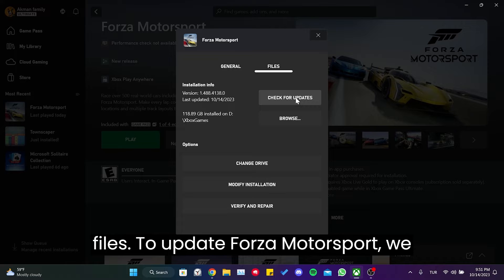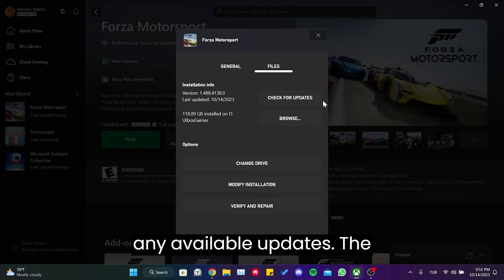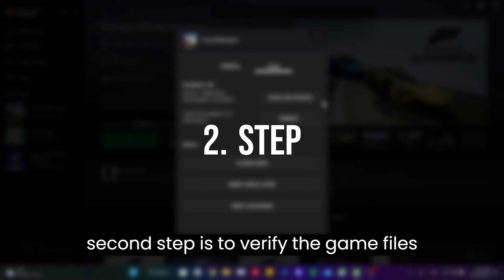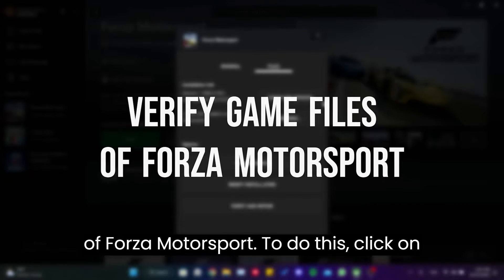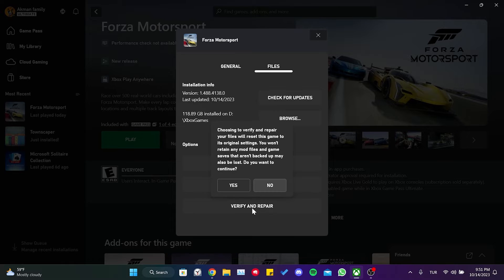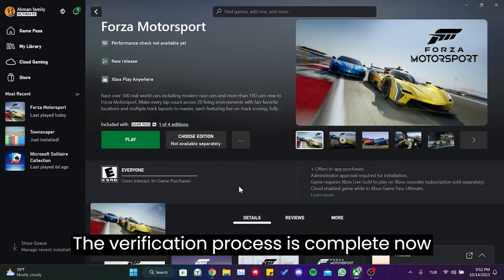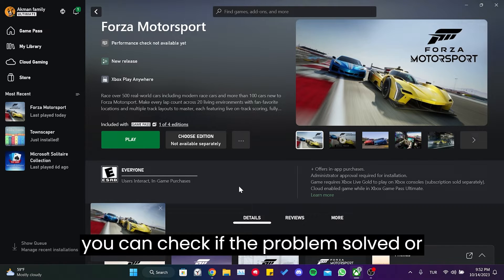To update Forza Motorsport, we click on check for updates and install any available updates. The second step is to verify the game files of Forza Motorsport. To do this, click on verify and repair. Once the verification process is complete, we can check if the problem is solved or not.